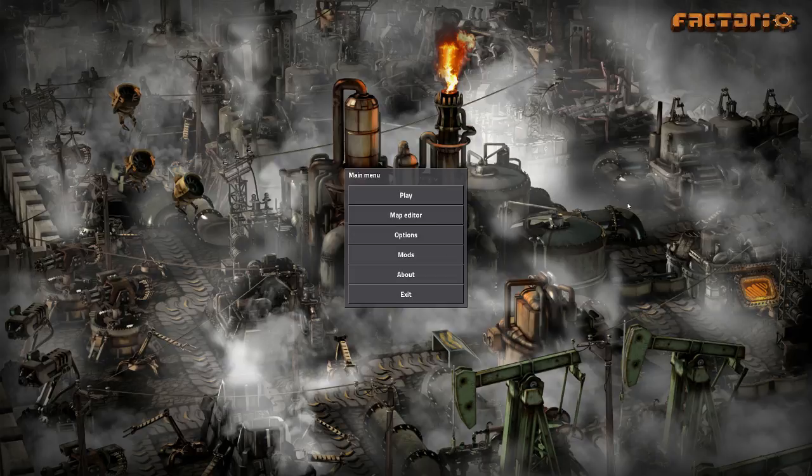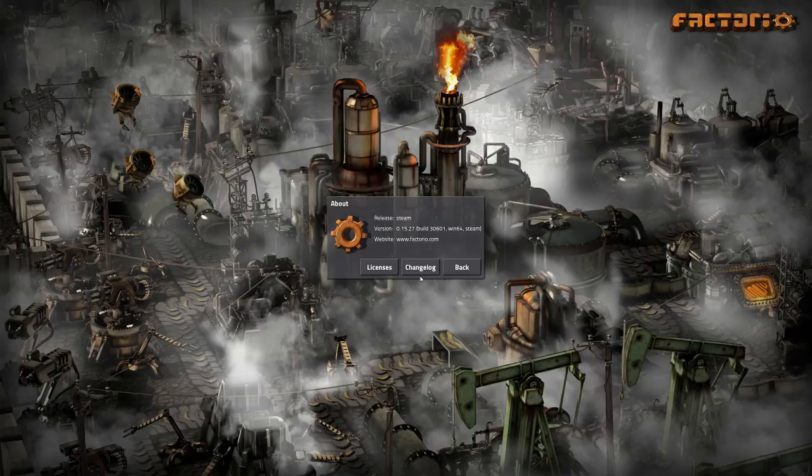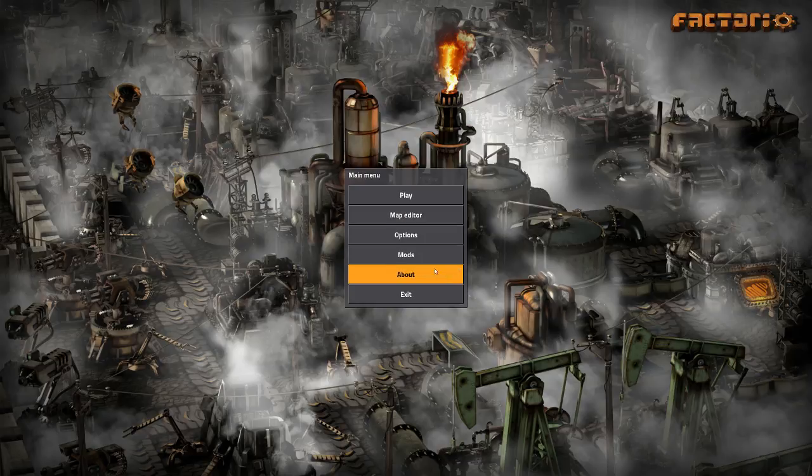Hello and welcome to Factorio. I thought I'd play through the newest version, which is 0.15 — it's actually up to 0.27 of 0.15. I keep making a bunch of changes, not all of them I'm even familiar with. The big one is uranium and nuclear power, but I thought I'd jump in kind of cold and just see how it goes.